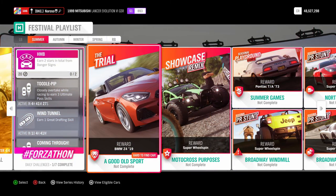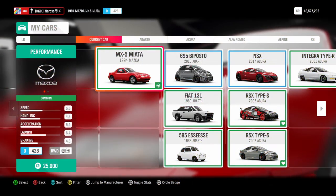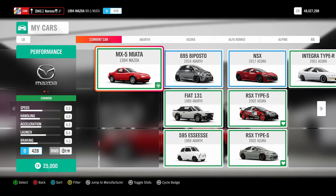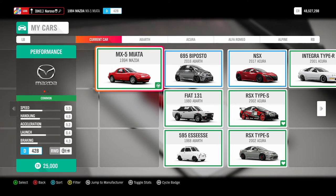Now it's time for one of the most difficult challenges in the festival — the trial. For the trial, we're going to need an A-class 800-rated retro sports car. For this, we're going to want something underpowered and light, and for that we're going to be going with the 1994 Mazda MX-5 Miata. It comes with 428-spec rear-wheel drive, and we'll be changing that now.